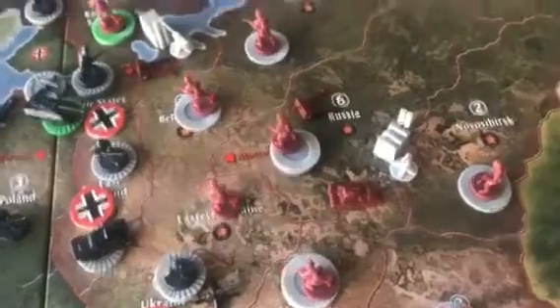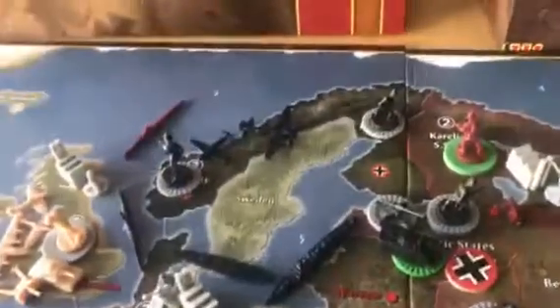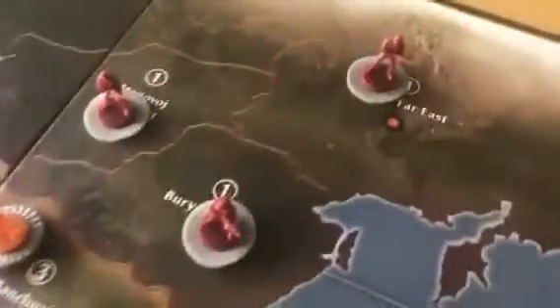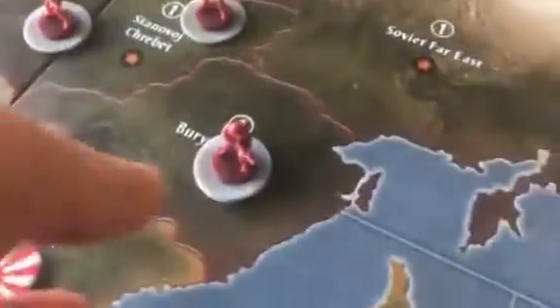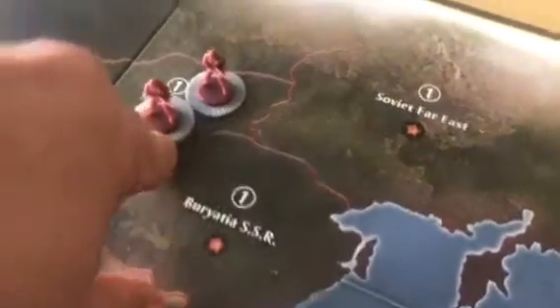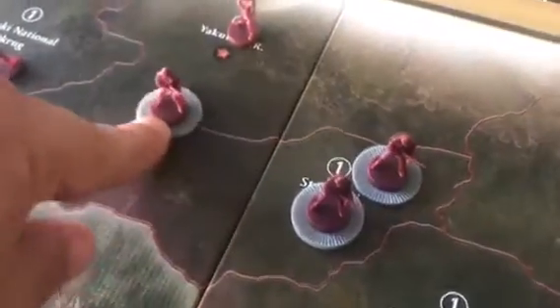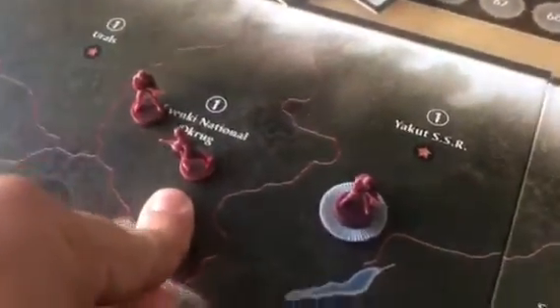Everything's going to be non-combat. I'm going to take this sub from Sea Zone 4 and move it to Sea Zone 3 — just going to hang out right there for now. I'm going to pull two men from the Soviet Far East into Stenchof Chabret. Also, three men from Buryatia are going west to that territory. Two men from Stenchof Chabret go west to Yakut, and one guy from Yakut goes west to Evenki National Okrug.